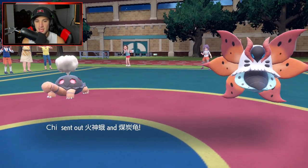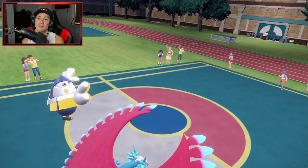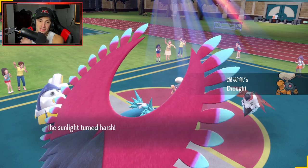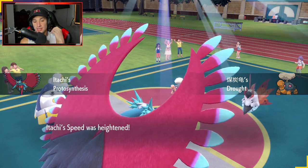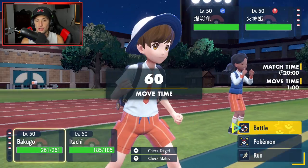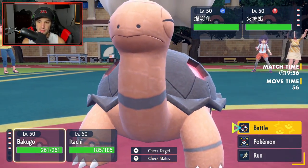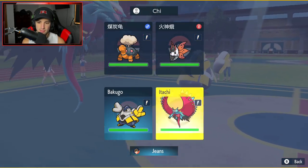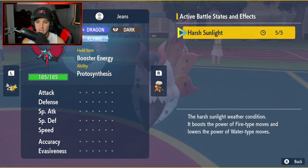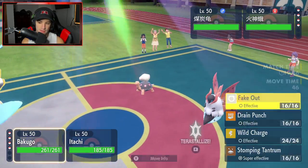Our opponent's going to end up leading Torkoal. We should get out Fluttermane right now! If you guys do not know, Drought will actually trigger Protosynthesis on any Ancient Form Pokemon, and Electric Terrain will boost Quark Drive on any futuristic Pokemon — it boosts their most prominent stat. From here, I can definitely go into a Fake Out, or I could set up a Tailwind if I want to.